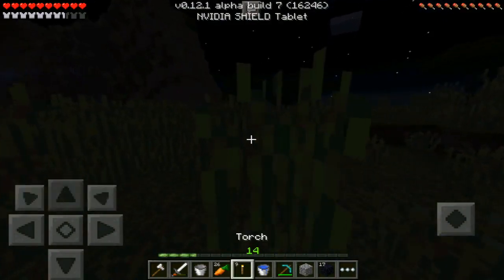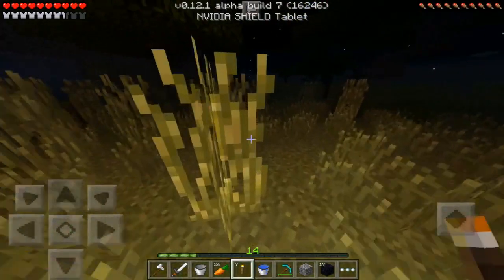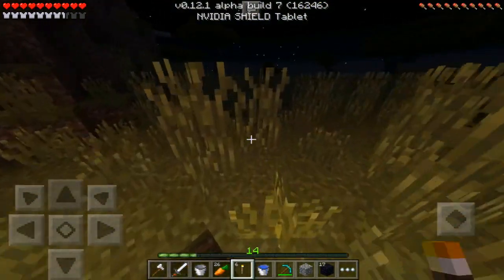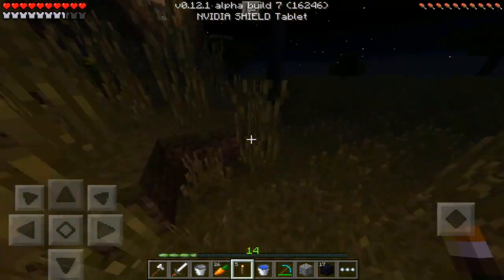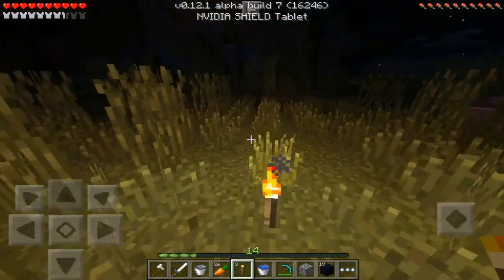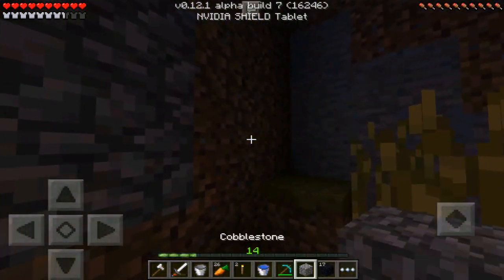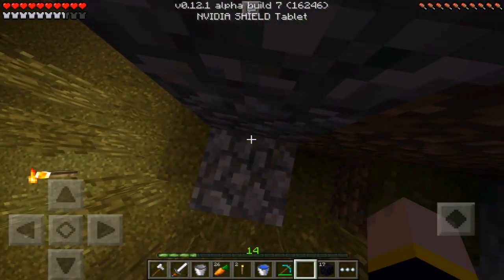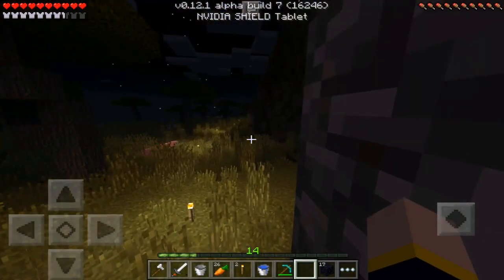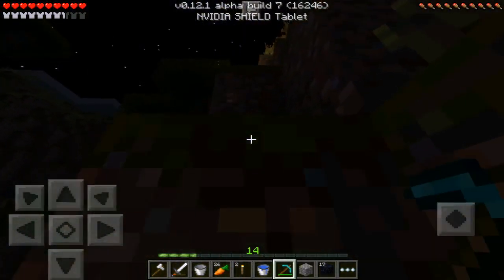This time we didn't take as much damage. There's a zombie nearby but we're almost home — that's all that matters. Let's place some torches to make a clear path. We made it back to our home! Oh my gosh, I'm so happy we're finally going to have an enchantment table and all this cool stuff. We got all the stuff we needed.